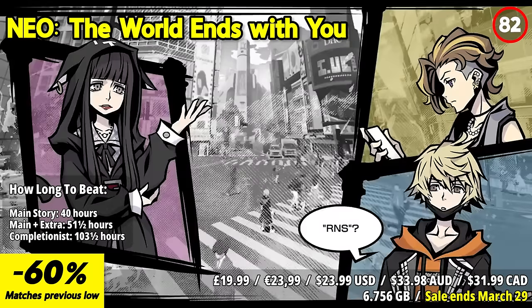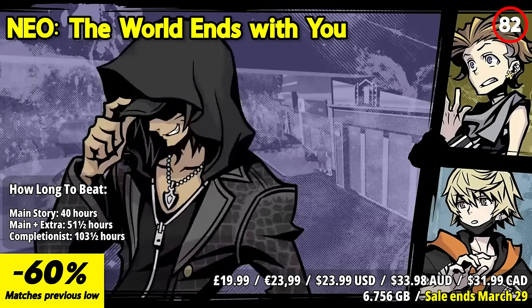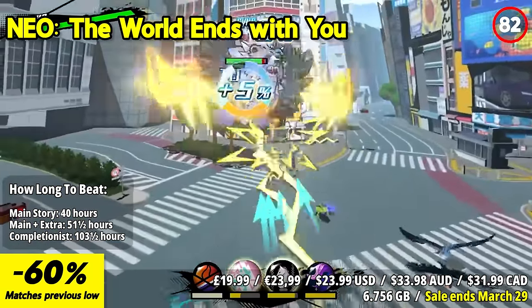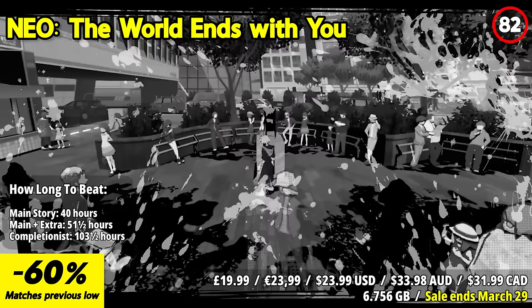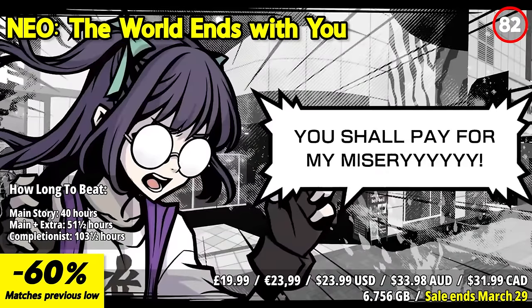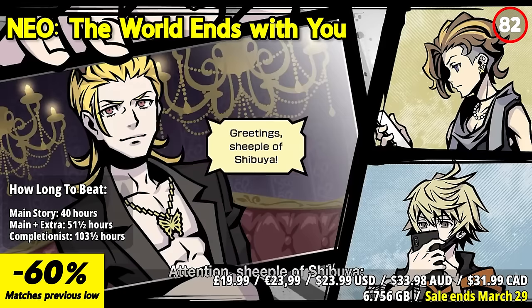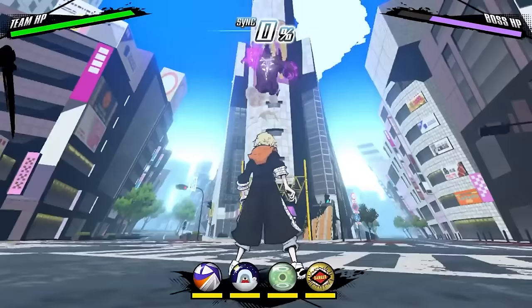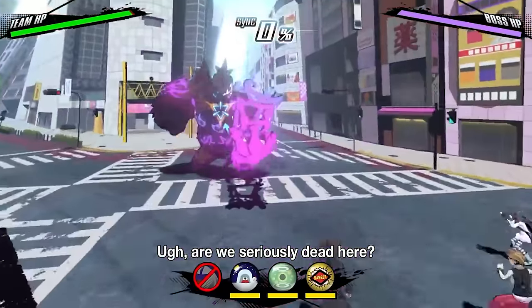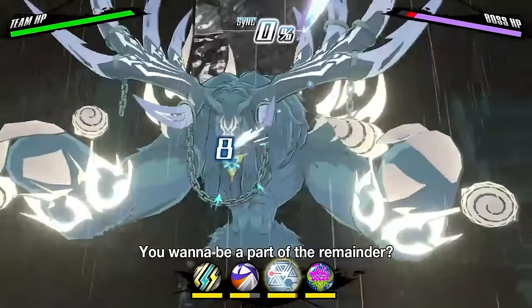NEO: The World Ends With You is a refreshing and stylish action RPG that intrigues players from the start. Set in vibrant urban Shibuya, the game's striking visuals and dynamic soundtrack create an immersive experience. Players follow Rindo and his diverse group of companions as they participate in the dangerous Reaper's Game. The real-time combat system using psychic abilities known as psychs offers fast-paced and strategic battles. The game's engaging story filled with mystery and intrigue keeps players hooked as they uncover the secrets behind the Reaper's Game, and the unique fusion of real-world Shibuya and supernatural elements provides a one-of-a-kind setting.